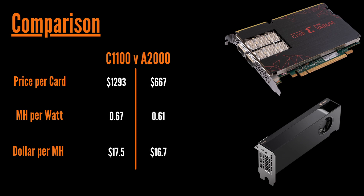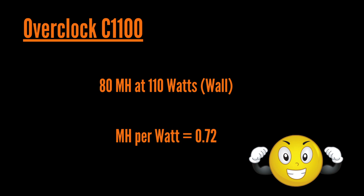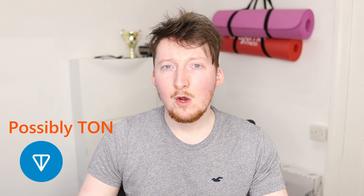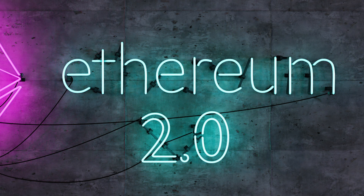That said, this is a more realistic comparison. If you can overclock the C1100 to achieve 80 MH/s at 110 watts at the wall, that calculates to 0.72 MH/W, which is excellent. I also like that in the future there may be other coins you can mine on this card once more bitstreams come out for it, which is very important given Ethereum 2.0 is coming up.